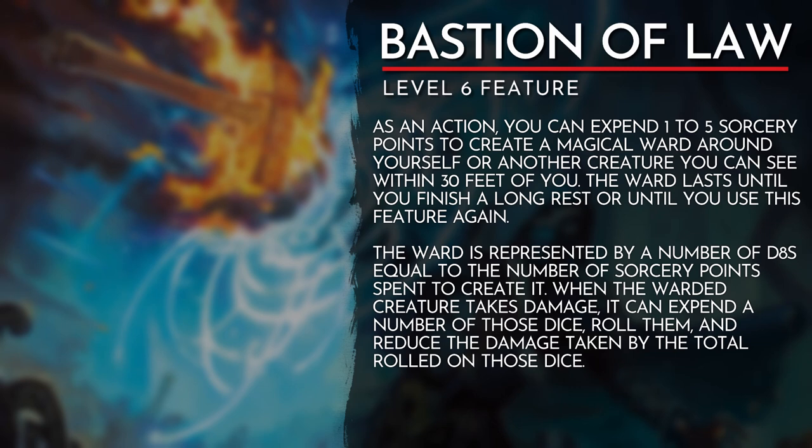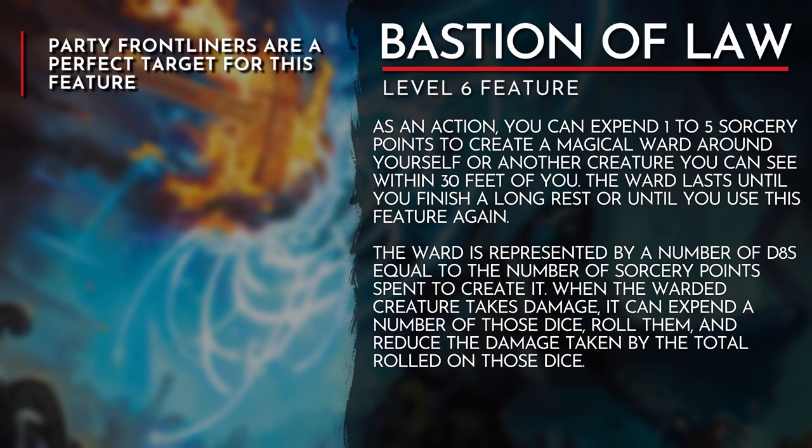This feature is purely defensive and takes a bit of pre-planning to make the most use out of it. The perfect targets for this feature will be the party frontliners, as they will be the target of most of the enemy attacks. There could be a few instances where we can put this on some of our squishier teammates if they find themselves in a rough spot. This does use our sorcery points which could take away from our metamagic abilities, so it is something we need to be mindful of.